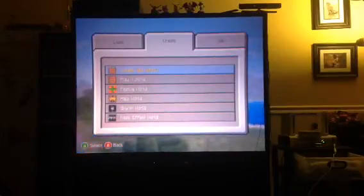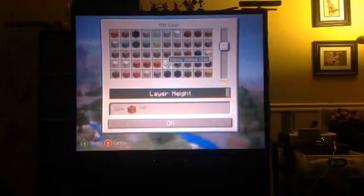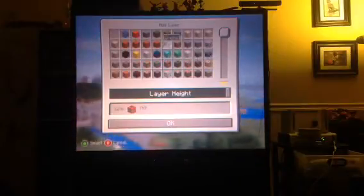It won't work on Pocket Edition. You have to create a world in Creative mode, go to More Options, select Superflat, then add TNT under the bedrock. Go all the way to layer height 124. You can do that with any of these blocks — there's water and this is air.